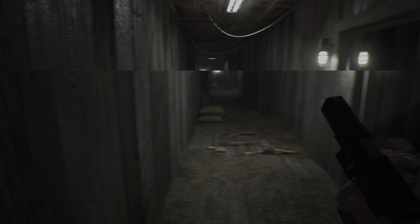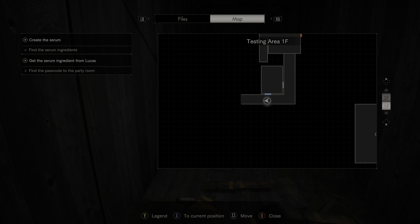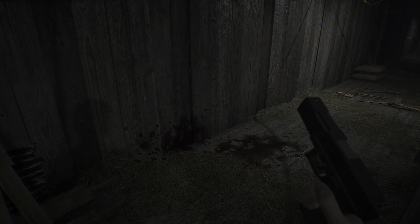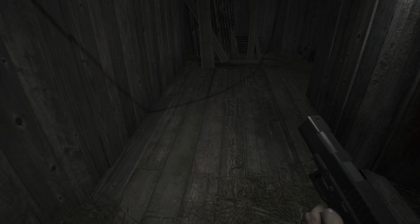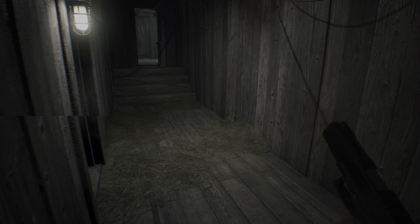Hey guys, welcome back to another episode in the deep playthrough of Resident Evil 7. We are in some kind of a side house where Lucas has booby traps. Let's see where we are - there's a chest over there. I was thinking do I need to pick this up with the scarce inventory slots I have. Best of both worlds: pick it up, put it in the chest, and that way I don't lose an inventory slot.